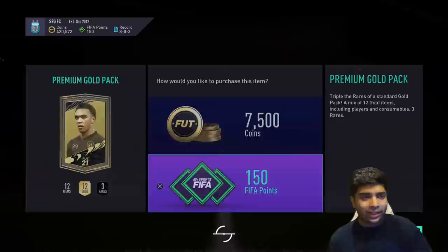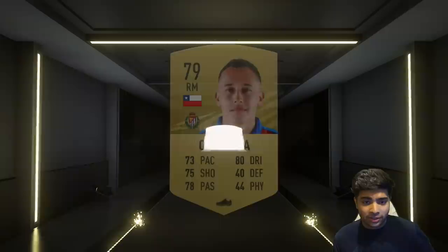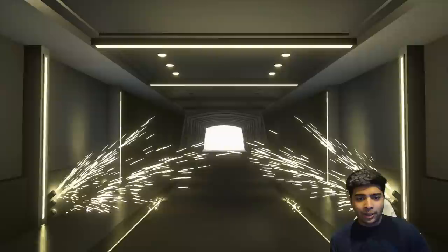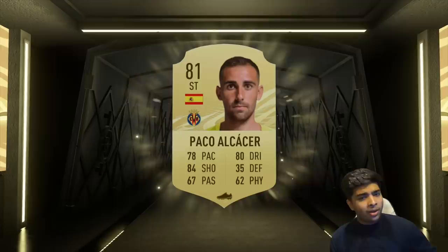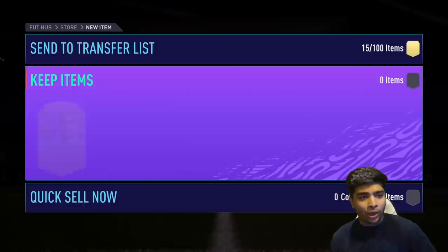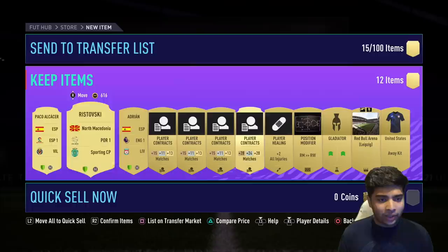I've restarted my game so I can see gold rare players pop up properly rather than just black cards. Second-to-last pack — not even a gold rare player from that one, kind of a write-off. You never know though, some hidden gem might be in there. Final pack to start things off: Paco Alcacer — a Spanish striker — and he gives a green link to Ansu Fati, so not too bad. Getting La Liga players will be really helpful for squad building. We also get Adrian, which I'm sure Liverpool fans wouldn't like.